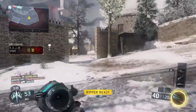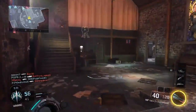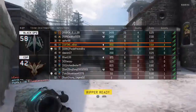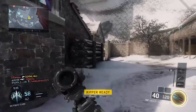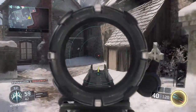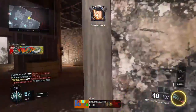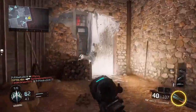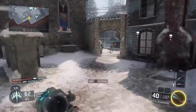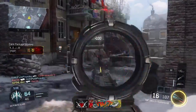One of the best class setups for it is having the VMP with the Varix 3 sight, with fast mags, stock, quick draw, and long barrel — what I have — and that seems to work really well, especially with the glitch. It does look kind of weird on an SMG, but it's just for the recoil. You obviously have to ADS to get it to work.